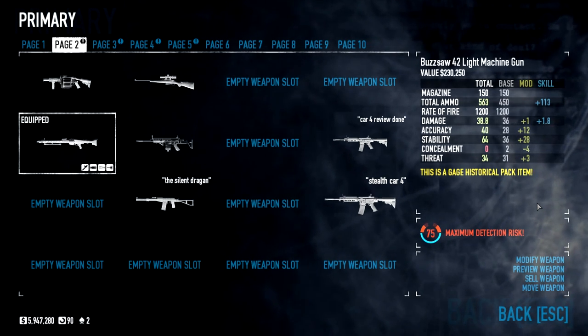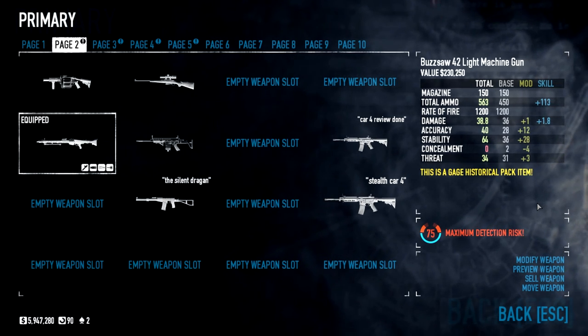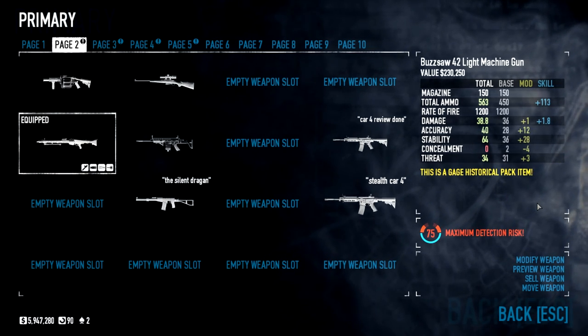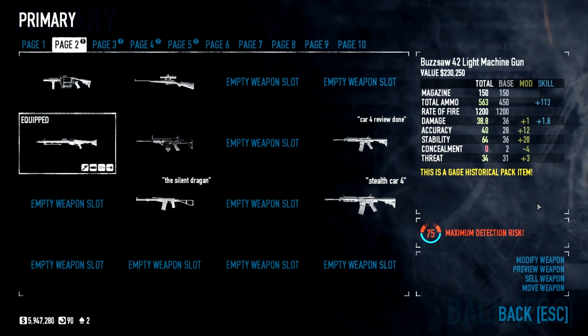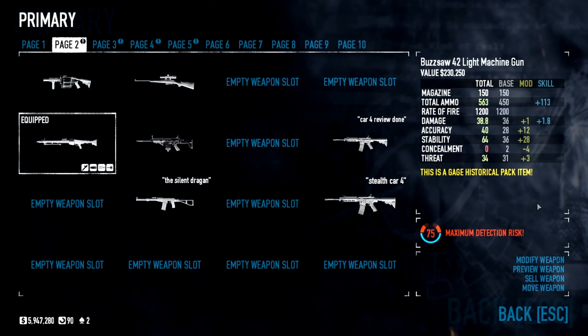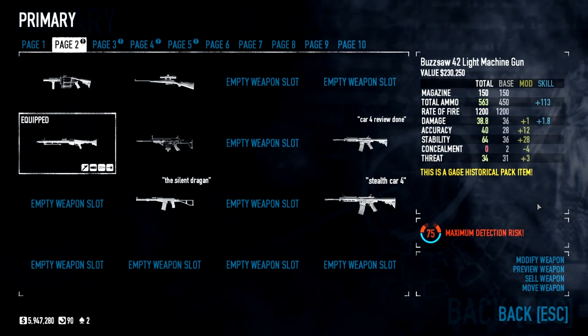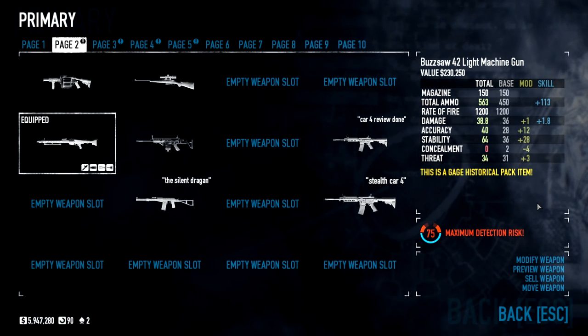Damage of 38.8, which is on the lower side. Accuracy of 40, which is average — for a light machine gun, it's quite a lot. Stability of 64, which is nice. Concealment of 0, but if you're gonna use a light machine gun, you don't care about your concealment. And a threat of 34 — if you use threatening fire, this is pretty important, otherwise forget it.